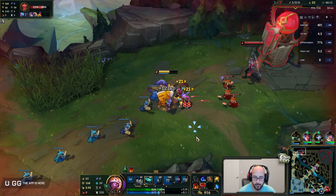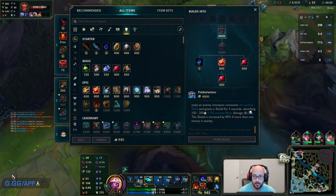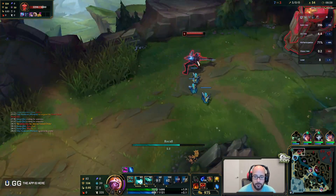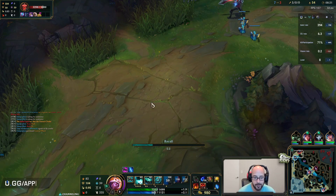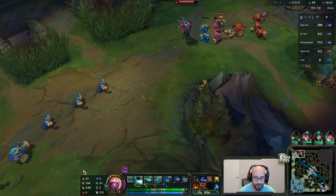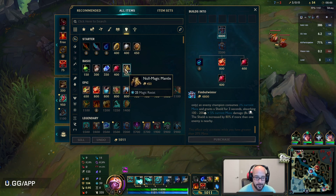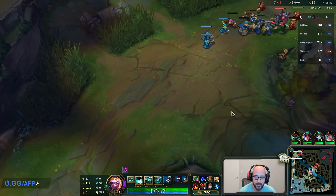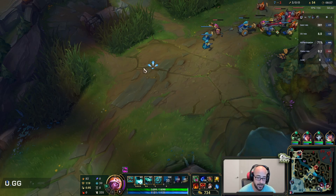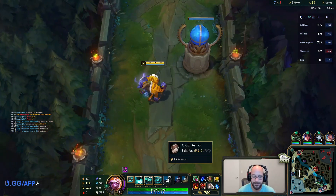Trying to shove this wave in. That's not a freeze my friend - that wave will slow push to me. You'd be better off clearing this minion wave immediately and letting the wave reset right into the middle. Because what's going to happen is this wave gets stalled, these two are going to die. Now you just created an even minion wave on your side of the map - and we all know even minion waves on your side will push to the opposite side. Basic stuff. So it would be better to have cleared it so the wave would have just went right into the middle. Wave control - important.